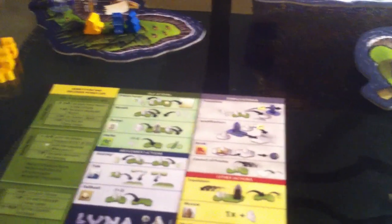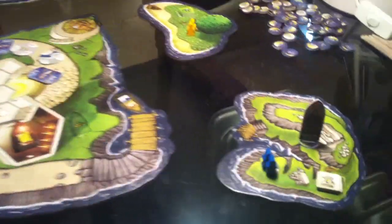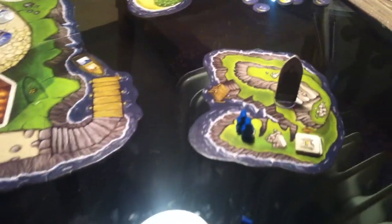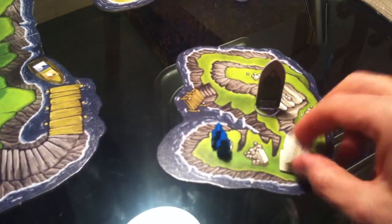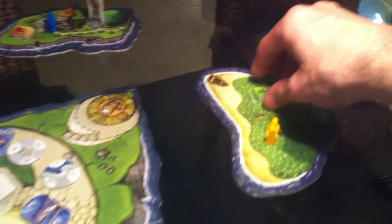We can kick the evil apostate out of our island if we don't like him. We can use novices to do actions. And we can meditate, which means we pass. But before we start, there are two islands I do not have a presence on — the book island and the building island. So that means I get to take a tile for free. I am going to take a building tile for free.